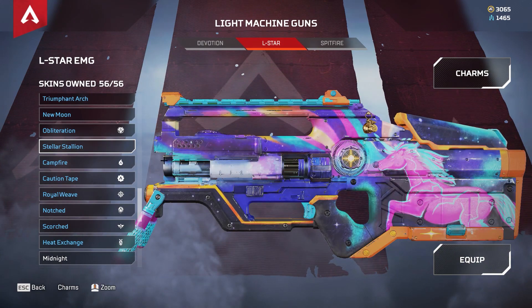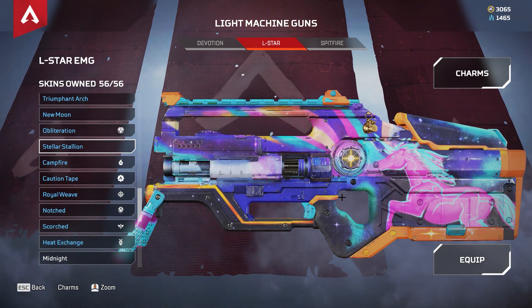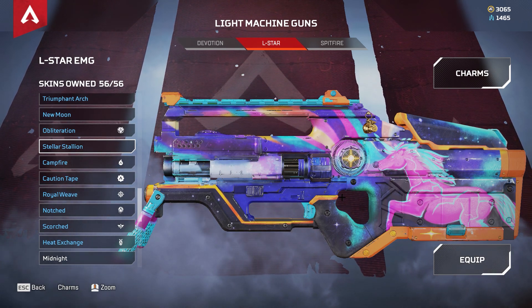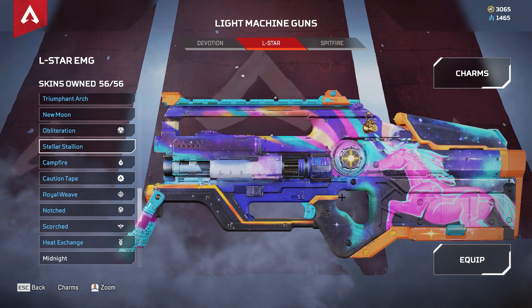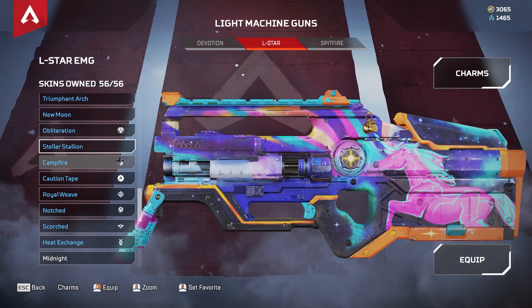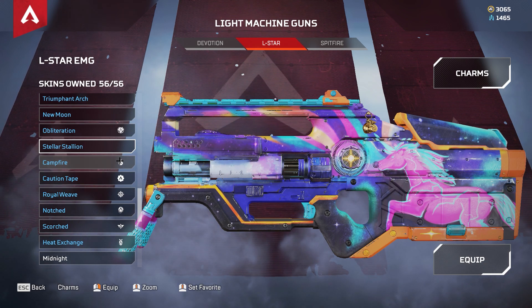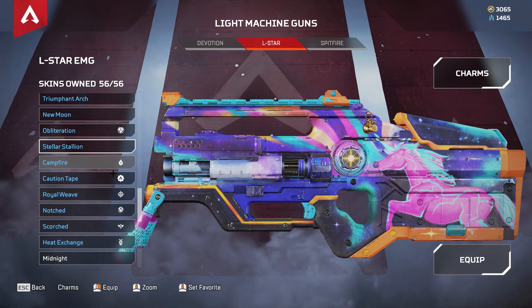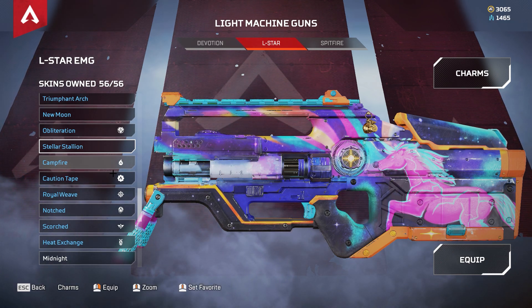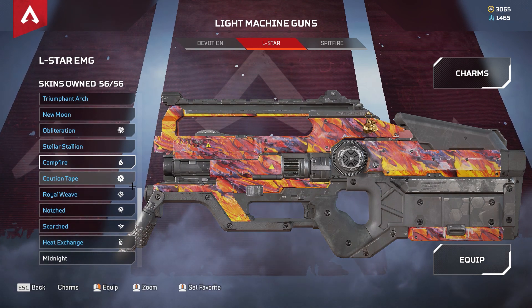Then we have Stellar Stallion. I'm now sure this is a Twitch Prime skin — it came out together with a Wattson rare cosmetic as well. Wattson's is like a unicorn design, and this one also has the unicorn theme. Twitch Prime cosmetics expire — you've got about a month to collect them, and if you don't collect in time, you've missed it. I always make it a priority to collect them within two or three days.